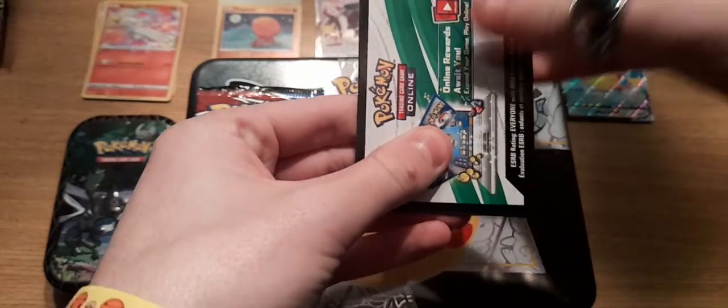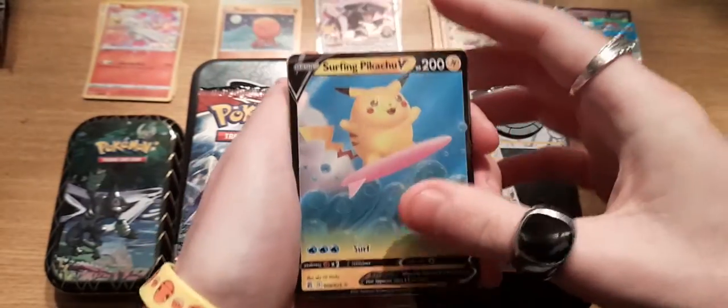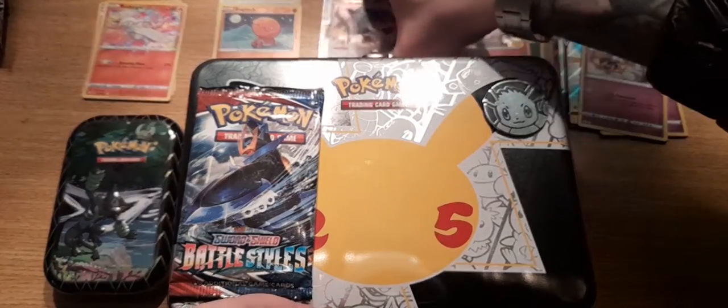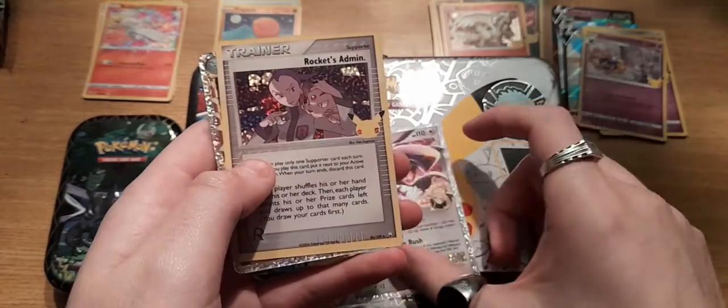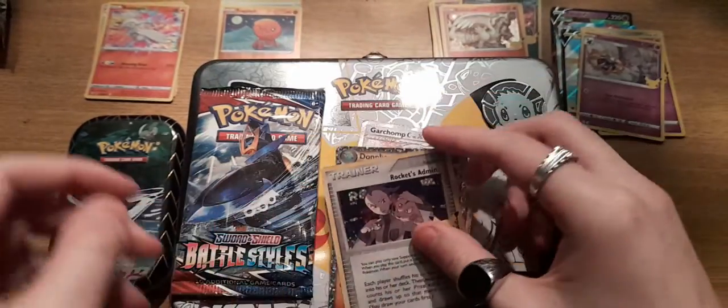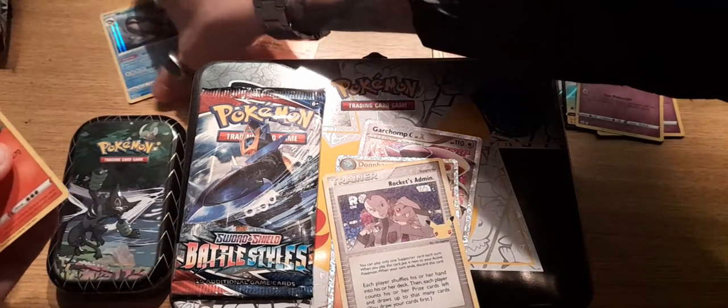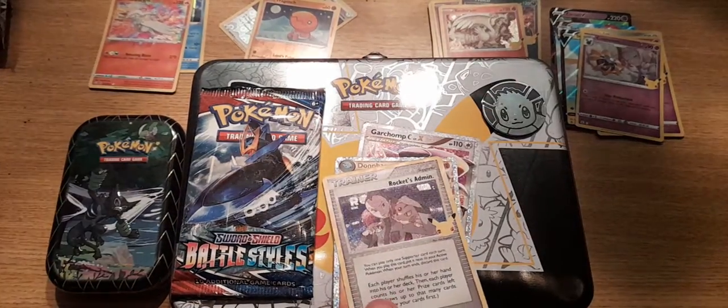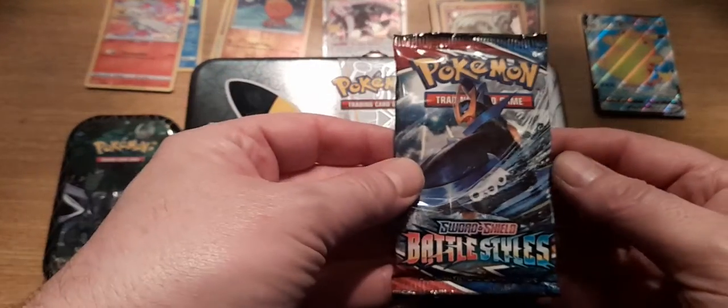The mini tin had an amazing rare in it too. Down to the last Celebrations — the tin had three classics out of six packs, which is one classic every two packs. That seems to be the odds for the mini tins as well, so this is pretty decent. Let's beat the odds! Got a surfing Pikachu picture, a lot of V's in there — Dialga, Cosmog, Cosmoem. Out of the six packs: a Garchomp which I needed, Rocket's Admin, and a Donphan. Out of the bonus packs we got a reverse and a hollow. Hope this Battle Styles has something decent.